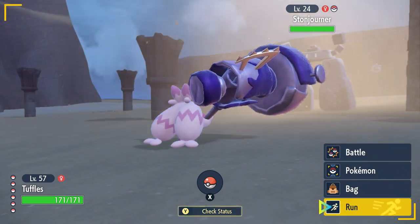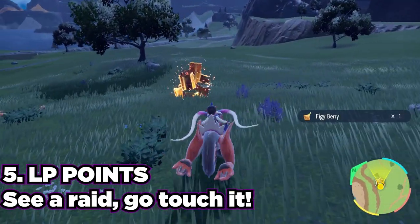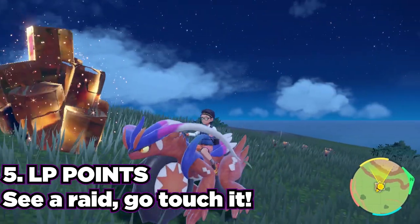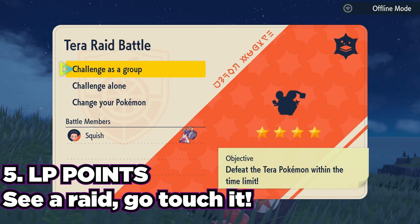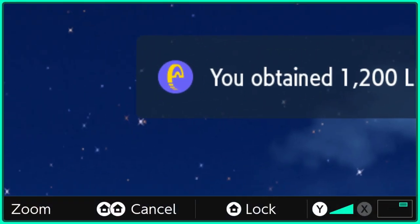Tip number five is LP points. When you see Tera Raid dens around the overworld, you can get thousands of LP by just interacting with the raid dens. The reason you want to do this is that LP is also a currency in the game. So if you're short on Poké Dollars, you can also use LP instead — so go touch those dens.